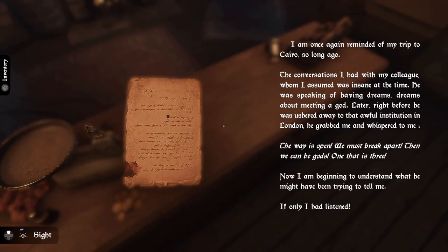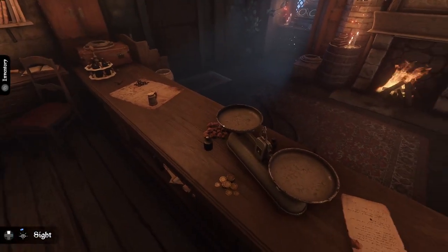I haven't read this one yet. 'I am once reminded of my trip to Cairo so long ago — the conversation I had with my colleague, whom I assumed was insane at the time. He was speaking of having dreams about meeting a god. Right before he was ushered away to the awful institution in London, he grabbed me and whispered: If the way is open, we must break apart. Then we can be gods — one that is three.' Now I am beginning to understand what he might have been trying to tell me. If only I had listened.